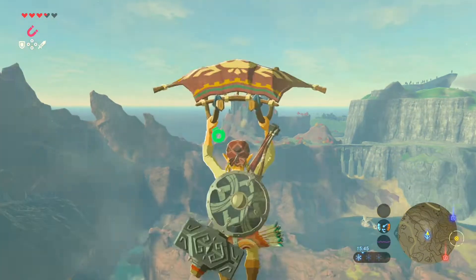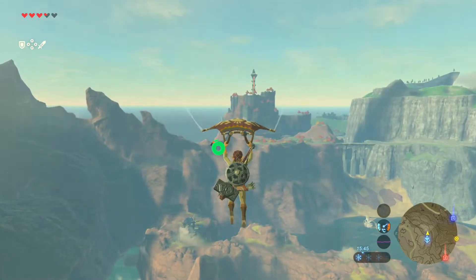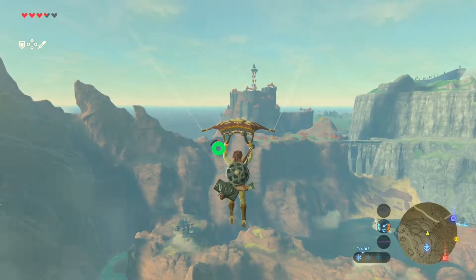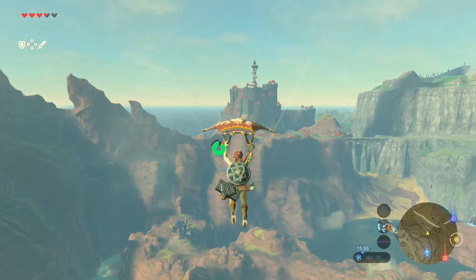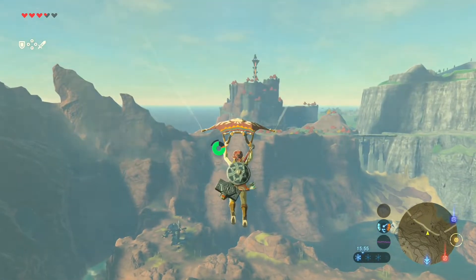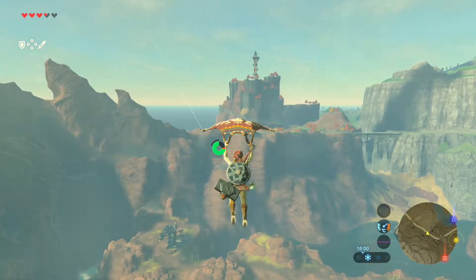I'm gonna make a jump here and try to make it to that Sheikah Tower over there, trying not to fall to my death as I paraglide down, and as I see my stamina wheel depleting, that is probably exactly what's going to happen.